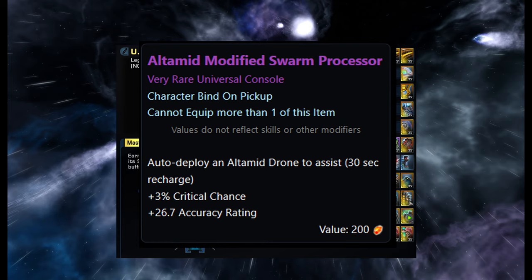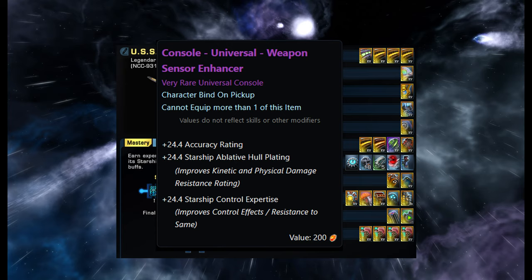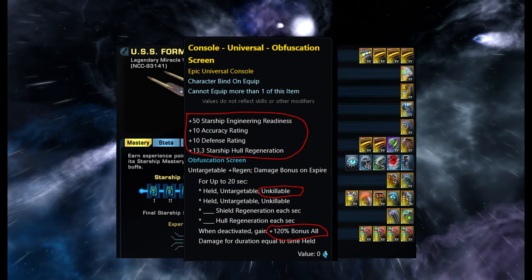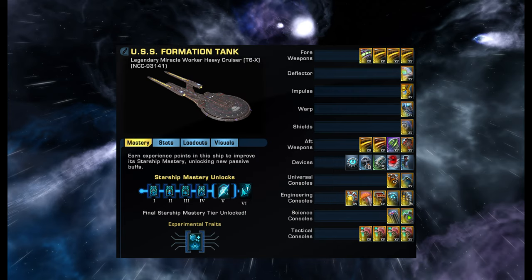The second console is from the Lobi store — the Outrider might one — which provides crit chance and accuracy. The first engineering console is also from the Lobi store: Weapon Sensor Enhancer for extra accuracy. The second console in the engineering section is the Obfuscation Screen from the Walker Light Exploration Cruiser. You can use this if you're very low on health and about to die — press it and sit for 20 seconds hoping people fly away — or use it offensively, because when you come out after 20 seconds you get 20 seconds of 120% bonus all damage.